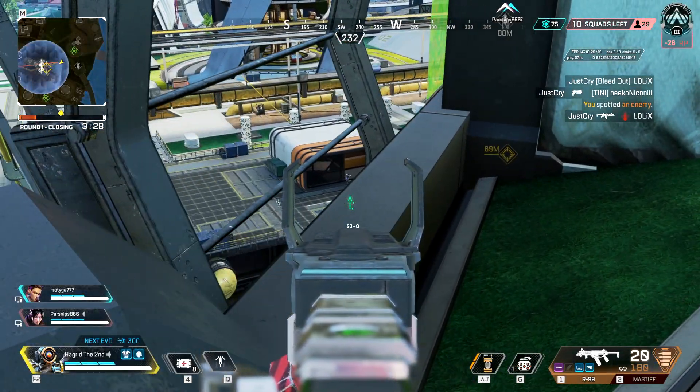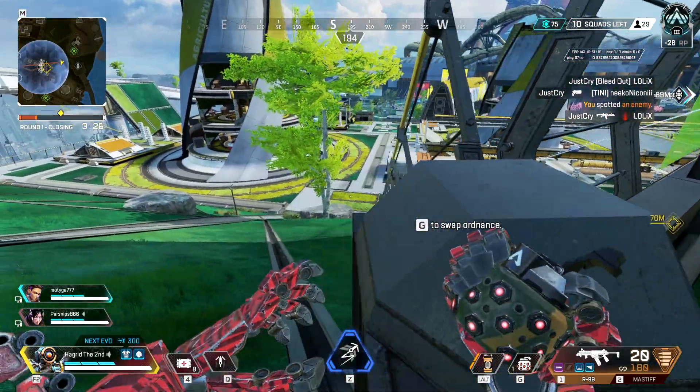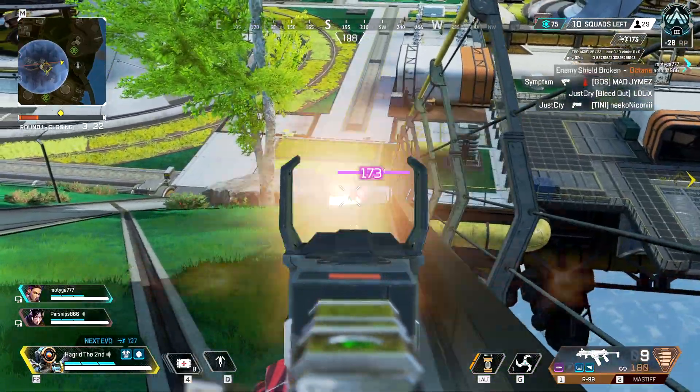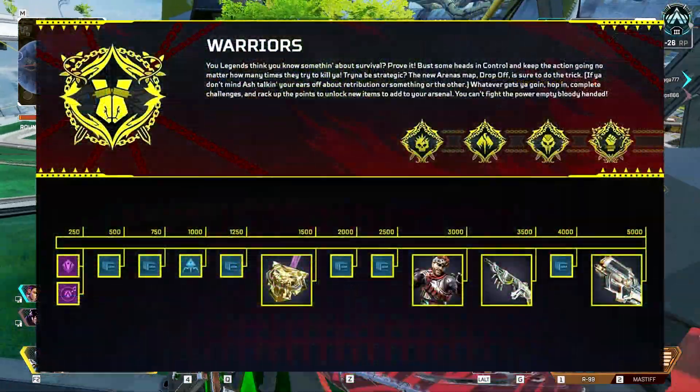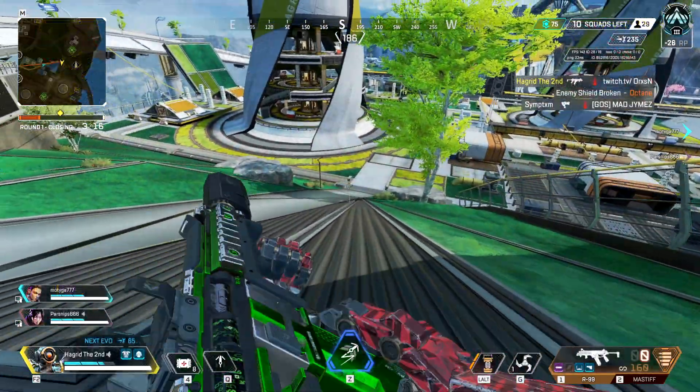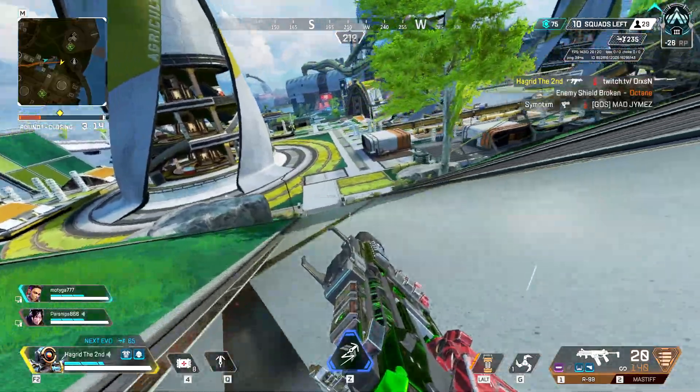With the release of the Warrior Collection Event on the 29th, we will also be getting a bunch of free content. As you can see on screen, there will be a prize tracker — we generally have this every single time we have an event. In this prize tracker, we're going to have a loading screen simply for logging into the game.